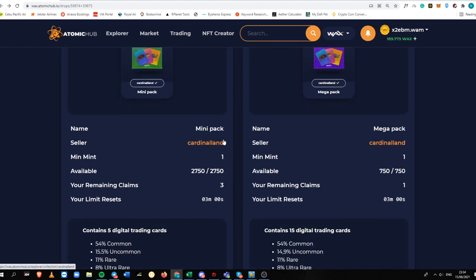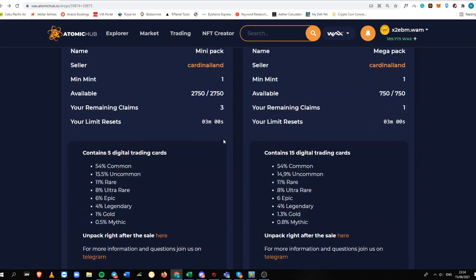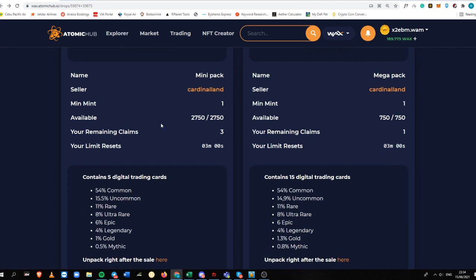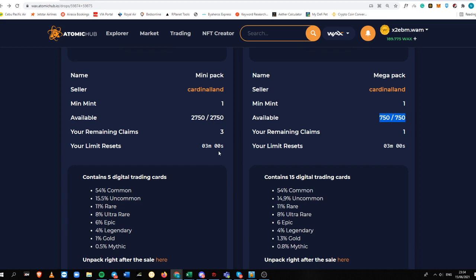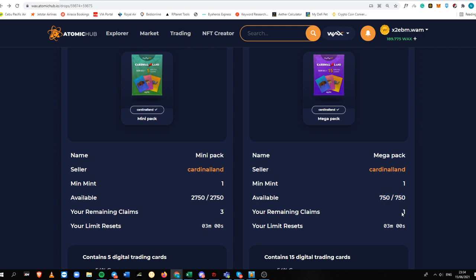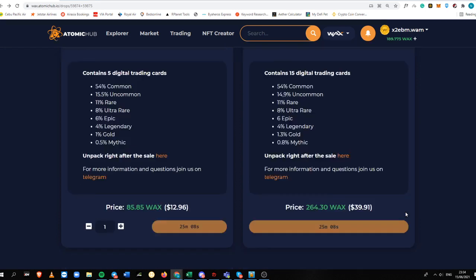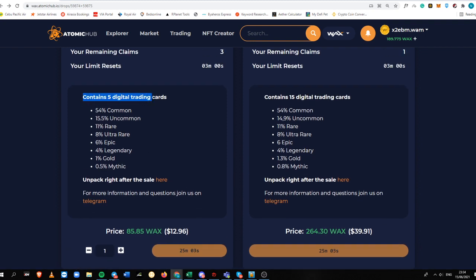This is not financial advice, guys. Always do your own research — it is your money, your responsibility. This mini pack only has 2,750 packs available, and for the mega pack there are only 750 available. You can get three mini packs per account and one mega pack per account. This drop will take place in 25 minutes, and here are the rarities you need to know.